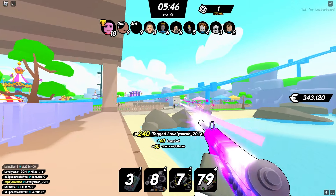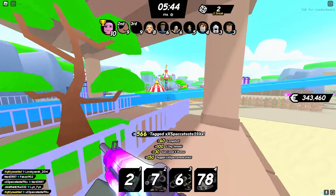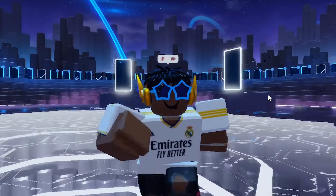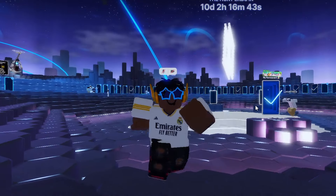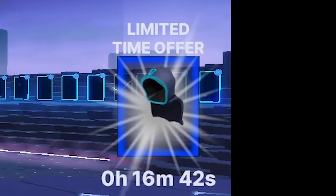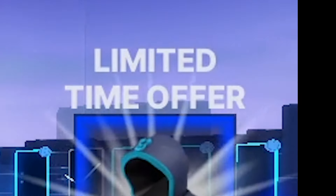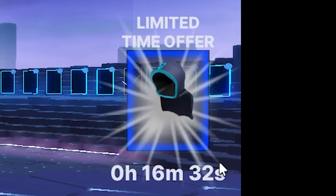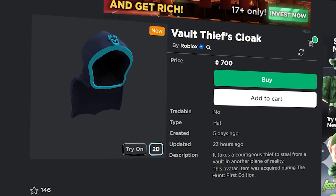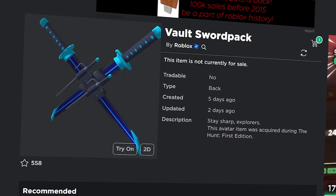The Hunt has been going on in Roblox, and every single day for this event Roblox has released a brand new item. If you join the hub game and look to the right side of your screen, you'll see an item that says 'limited time offer' with a timer on the bottom showing how long it's actually on sale for. This one is about to go off sale in 16 minutes and 30 seconds.